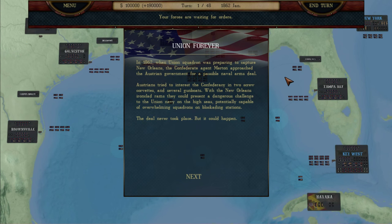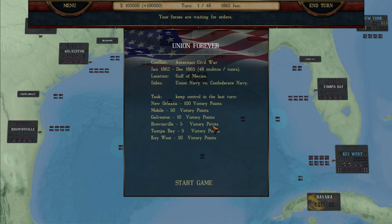We get a Union Forever screen, a little bit of a backdrop for the American Civil War. Your victory conditions: basically, you have to keep control of as many harbors as you can at the end of 48 months, 48 turns. So that is the extent of the campaign, and that's that.